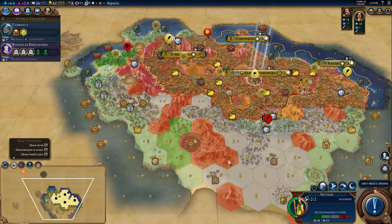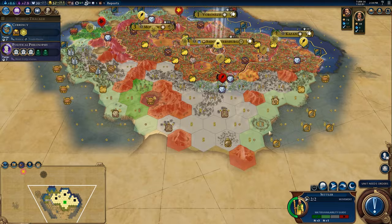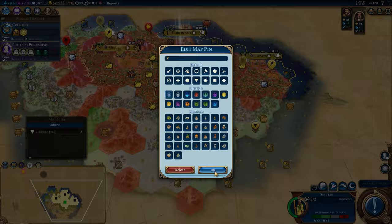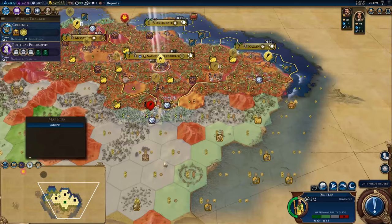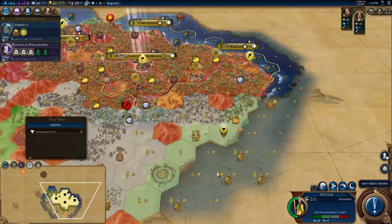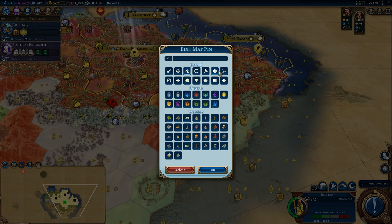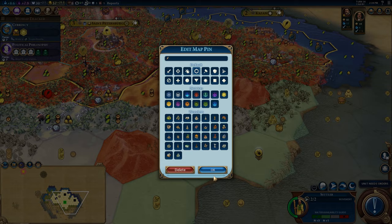I think it's time now we're going to have to start thinking about using pins again. Where would be a good settle? I think settling coastal here is important because there's no rivers, so there would be a good coastal that would pick up a lot of these resources. I think I'm going to settle a city there and just put that pin there preemptively as a city center.